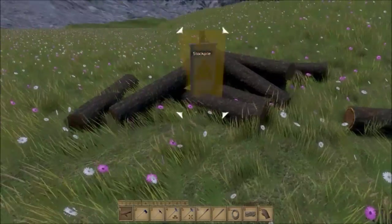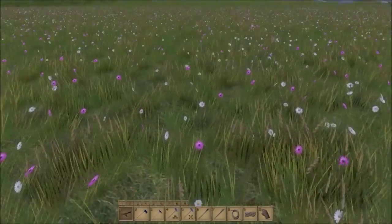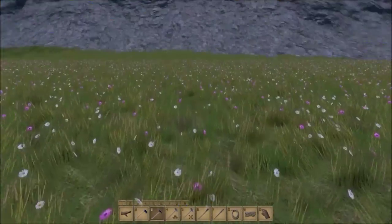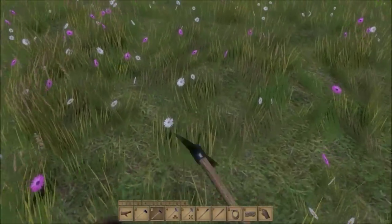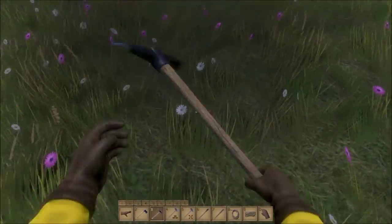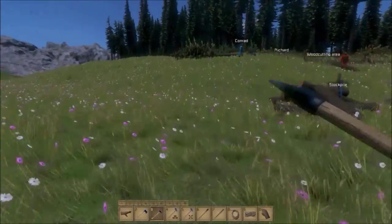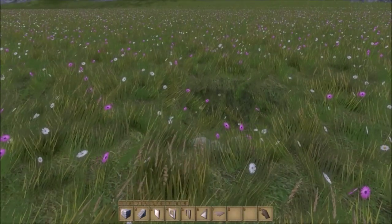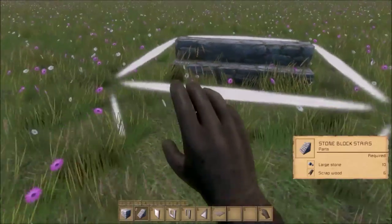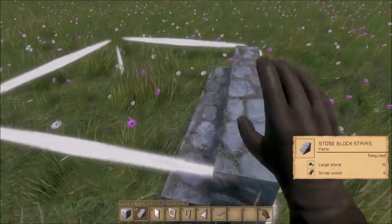We got a pretty good stockpile going here. Now we can start building our house. The first thing I like to do is to dig a hole where I want my house to be — let's place it over here. Now that we have our hole, we can start building the perimeter of the house. What I like to do is place the stairs first — you can rotate with Q and E.